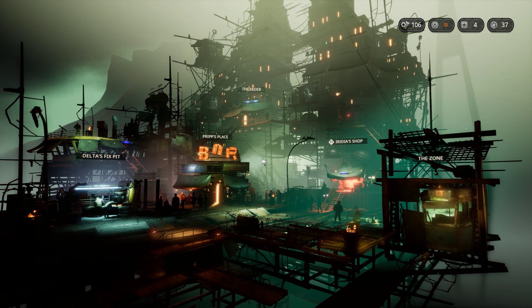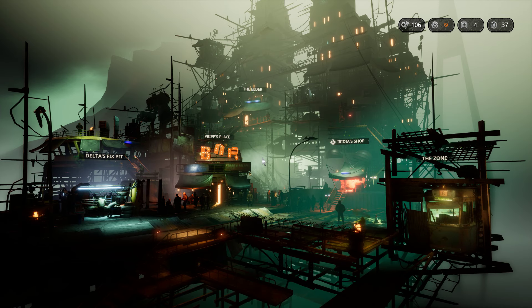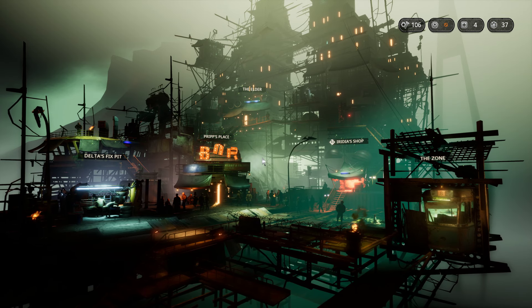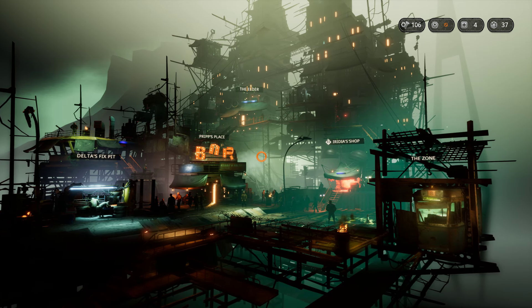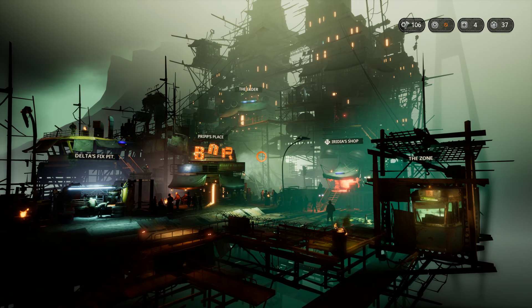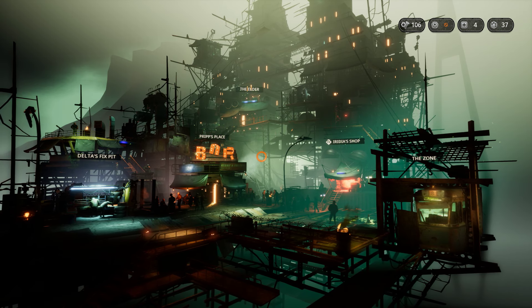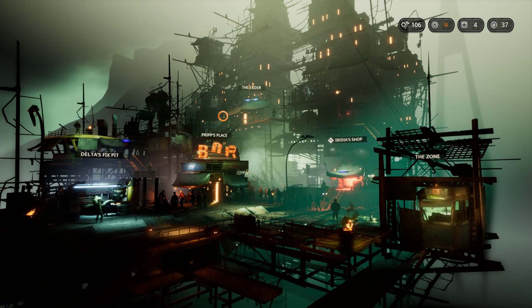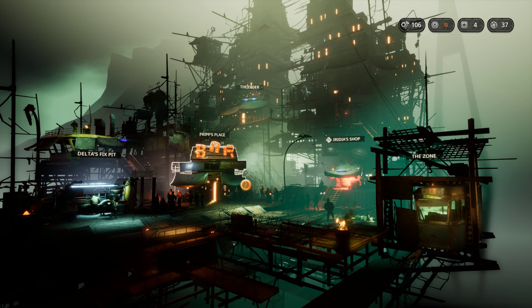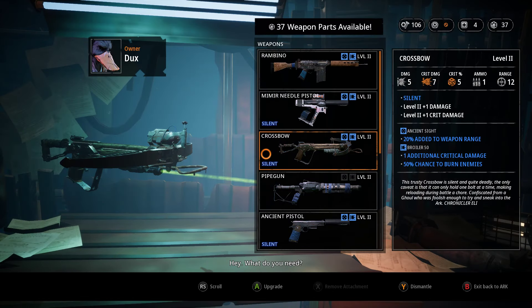Hello and welcome back to Mutant Year Zero Road to Eden. We last left off in a combat situation but I decided to go back to the Ark so that we can upgrade our weapons, hopefully, and actually be able to kill a couple of those hunters — maybe in stealth. So we don't have any artifacts. Let's go to Delta's fix pit where we're going to upgrade our stealth weapons.